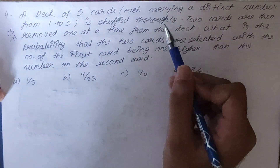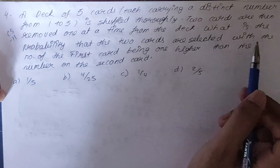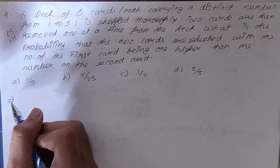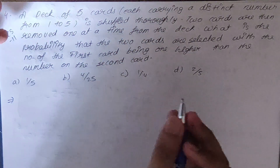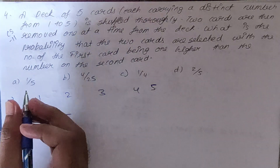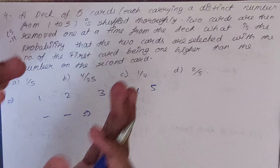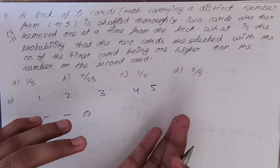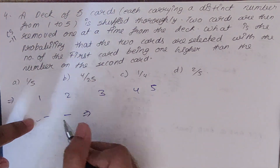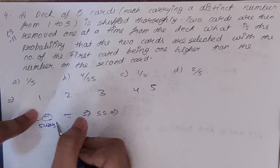Next sum — CS 2011. A deck of five cards each carrying a distinct number from 1 to 5 is shuffled thoroughly. Two cards are removed one at a time from the deck. What is the probability that the number of the first card is one higher than the number of the second card? This is not a usual deck — we only have five cards: 1, 2, 3, 4, 5.